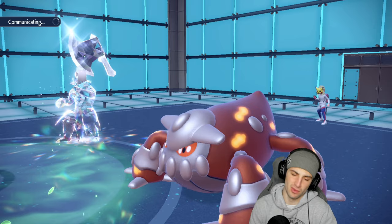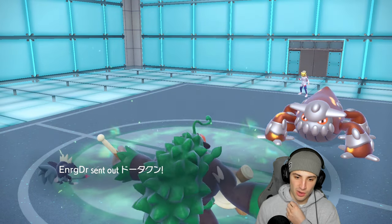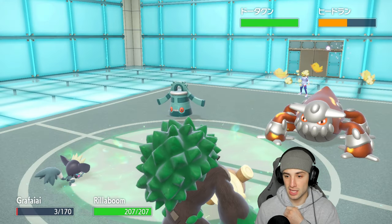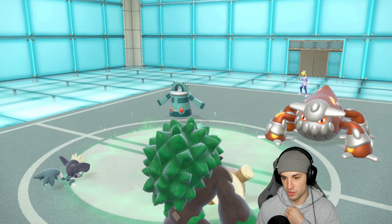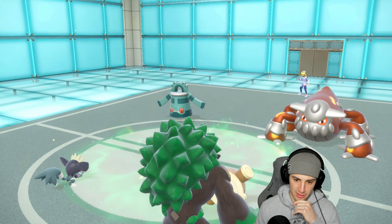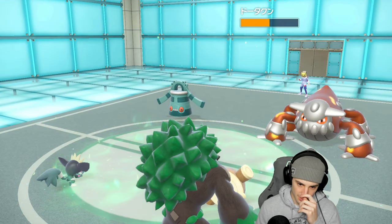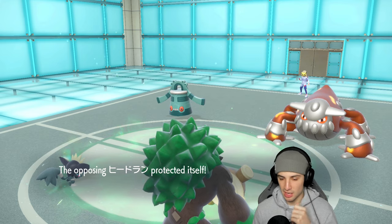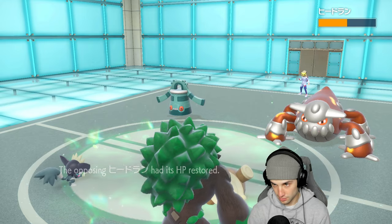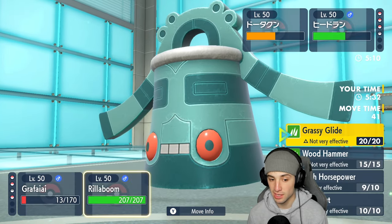They withdraw Urshifu — definitely Choice then. They go into Bronzong and I get the Super Fang off. Heatran protects. Bronzong can't hit itself in confusion. Super Fang halves Bronzong's HP. They have Levitate to avoid ground moves. I'm going to High Horsepower and Taunt the Bronzong — I know they want to set up Trick Room. If it has Mental Herb that's fine, it pops the herb and Rollaboom takes out Heatran.